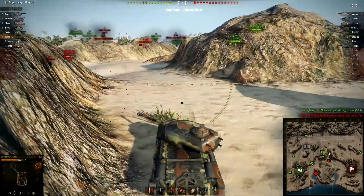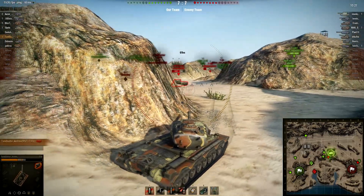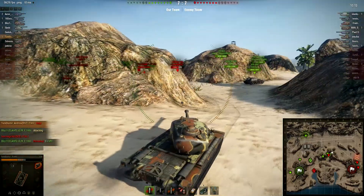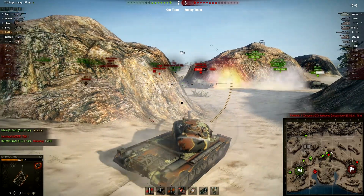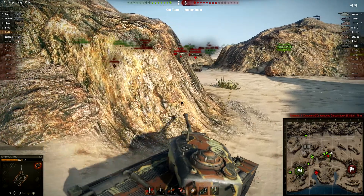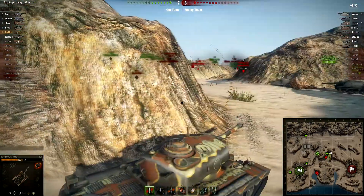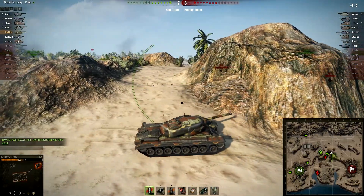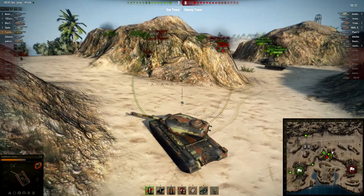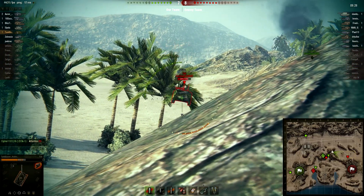The 183 coming up doesn't have enough gun depression to shoot him, so it's going to fall back — and that 183 is probably already bait if it keeps pushing up that hill. Andrew getting a little tank destroyer support coming up to help him out, his team finally moving up. The ISU possibly going to die, but that 183 is barely hanging on. Unfortunately not getting enough damage on the ISU to finish him off — if he were firing standard AP rounds he might have, but the HESH rounds saw a significant nerf in 9.2. They were unreliable before, but now they're almost unusable.